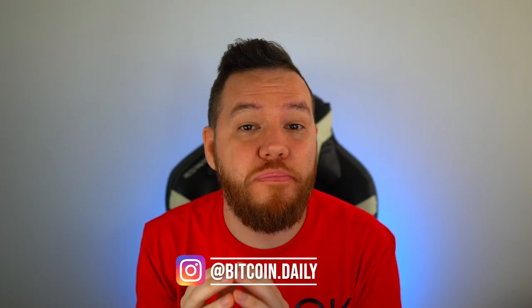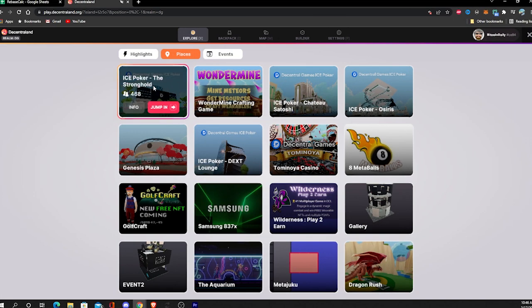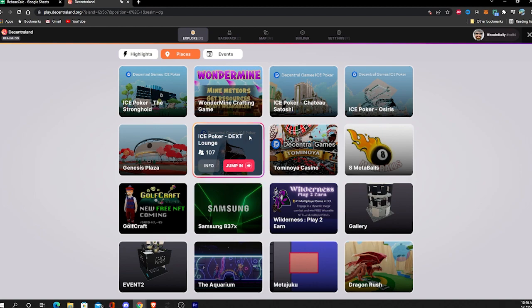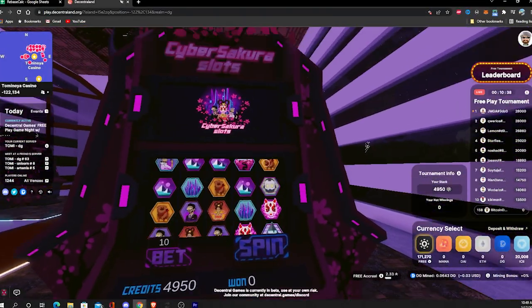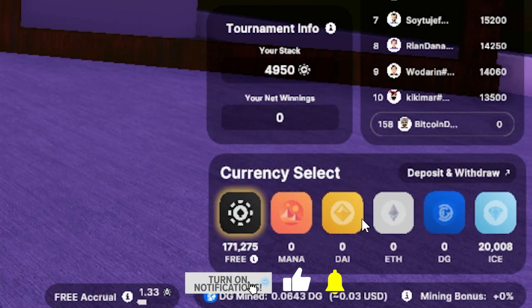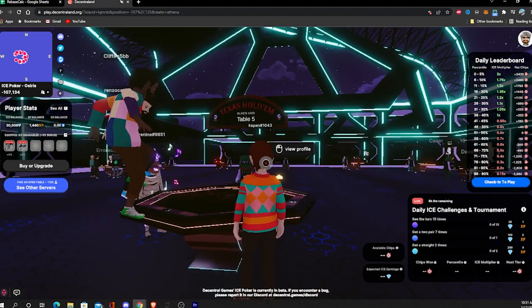Decentral Games Ice Poker is a play-to-earn poker game that takes place in the metaverse on Decentraland. Decentral Games owns the most popular server in Decentraland but also has three other servers just for poker — four in total — as well as a casino where you can play roulette, blackjack, and slot machines. You can play for fun with free money or gamble your own real money, but the real money maker here is poker Texas Hold'em.